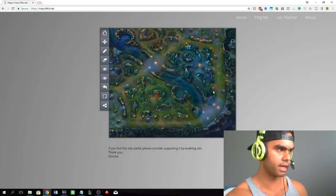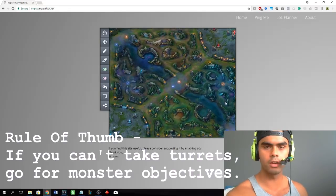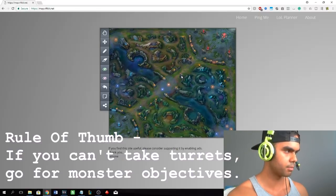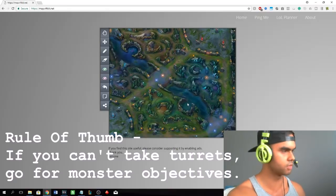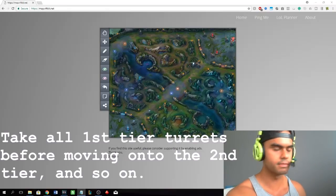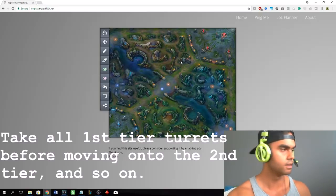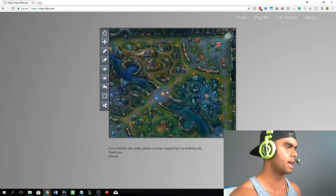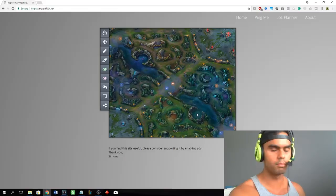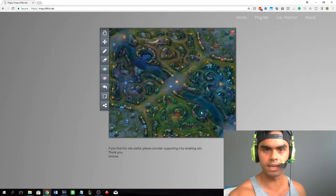Try to move the pressure to either the mid lane or bot lane turret. If you try to take those turrets and can't, go for a monster objective. For example, if Rift Herald is up and Dragon is also up and it's an Infernal Drake, you can go for one of those objectives. The rule is: take the first tier turret of the winning lane, then move to the other first tier turrets, then second tier, then third tier. If you can't take any turret, move to monster objectives. If you can't take those, continue farming, getting vision control, and ganking.